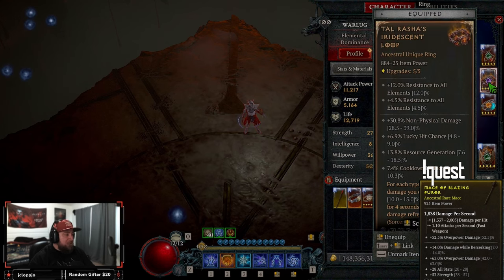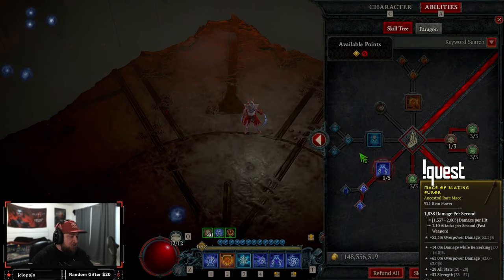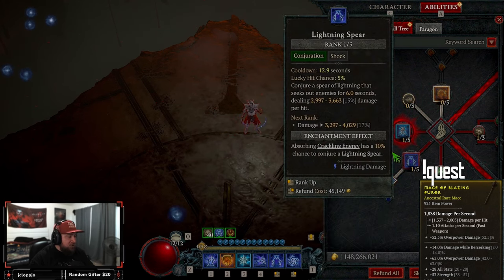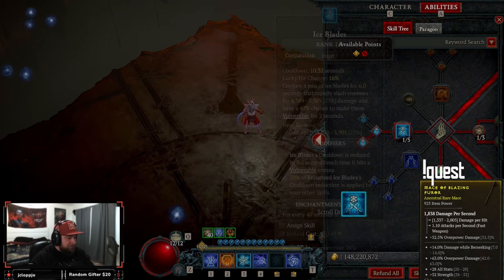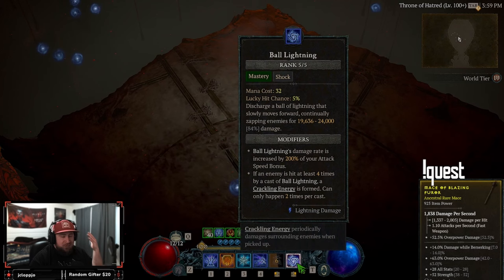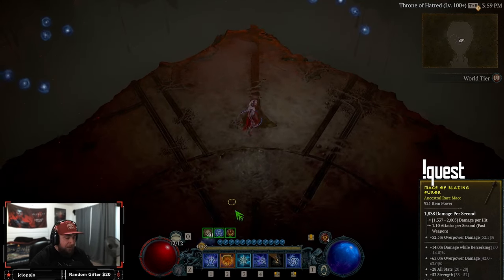I think if I'm going to fully use Tal Rasha's, I'll swap out Lightning Spear and just go for Ice Blades, so that way you get all three and you just deal even more damage. That's probably what I should do — swap these out and use this for the cooldown, so that way when I'm fighting her, you just pop this, let that deal the damage, and that's one. We deal burning and lightning, so we get all three. That's probably the best way, if I'm being honest.